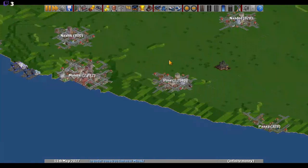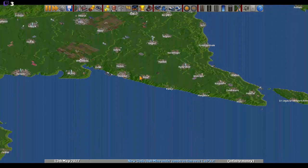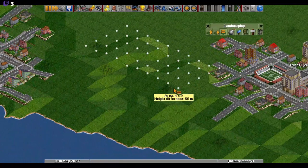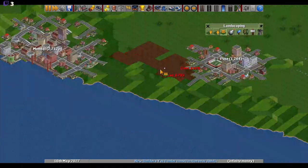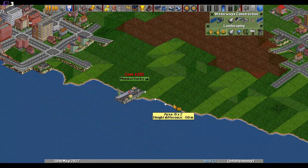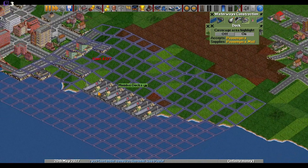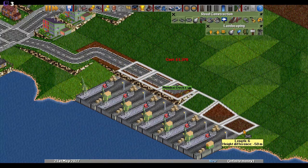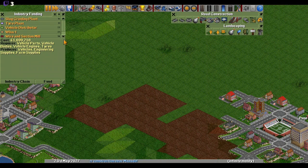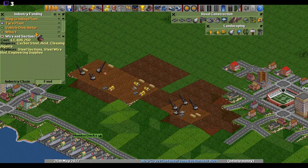Let's flatten out this a little bit and build a gigantic station here like so. Fund new industries — okay, wire on, sheet and pipe. Great. Oh wait, not great, I'm stupid — I need it here because they need most of the same materials. And we need to split them. Okay, I want to be somewhere here.